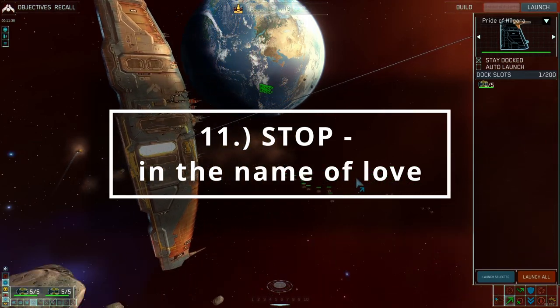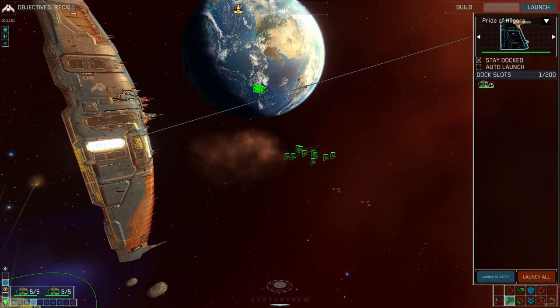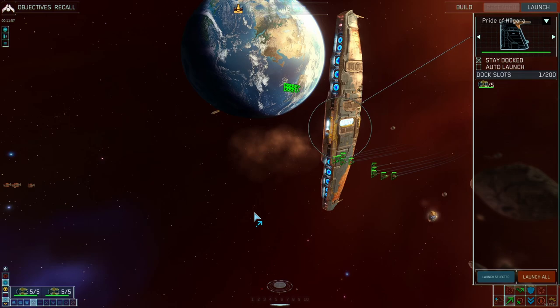Next up is a very straightforward one: S to stop. Let's say you've given some orders but for whatever reason you want to stop — maybe you gave an order by accident, or you're moving across the screen and you run into the enemy fleet and you want everyone to stop. Just press S, nice and easy, that'll do it.